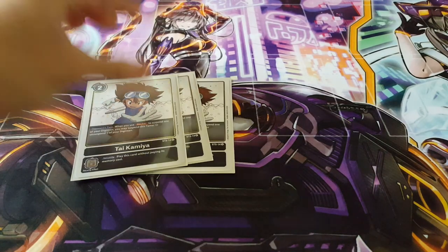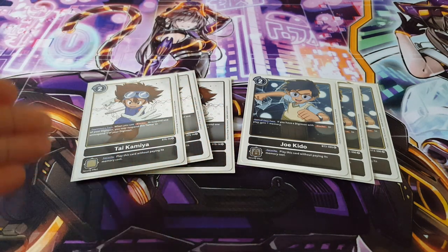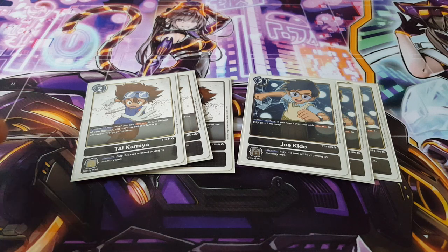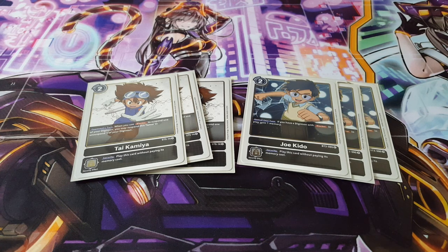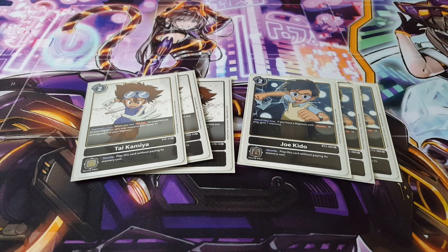For the Tamers, we're playing three copies of Taikamiya and three copies of Joe Kido. Both are really amazing cards focused on Blockers. Joe will give you extra memory. Tai, during your opponent's turn, when you use a Blocker to suspend one of your Digimon, you get to suspend this Tamer and then unsuspend one of your Digimon — allowing you to do multiple blocks per turn, which is quite nice. This was one of the downsides to the starter deck when it first came out, but in this particular build it definitely works out quite well once you add more synergetic cards.